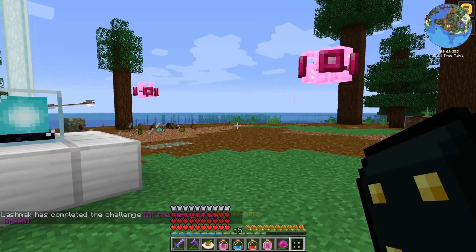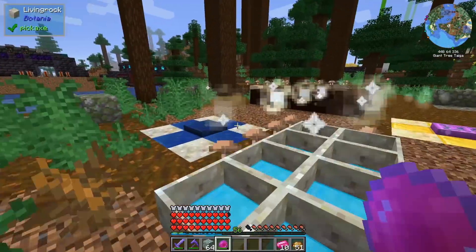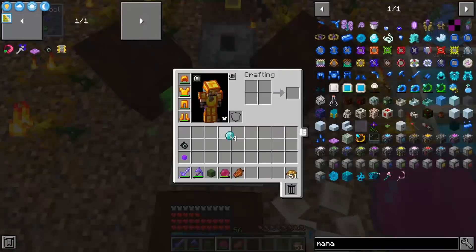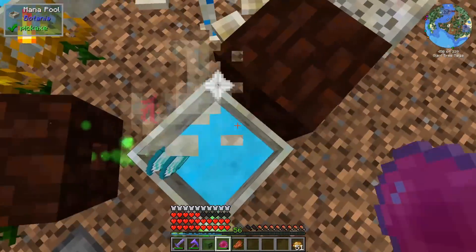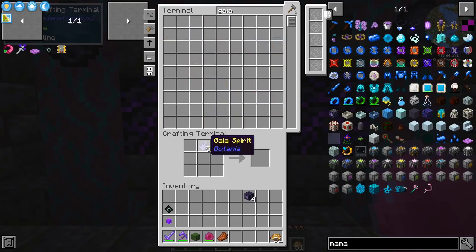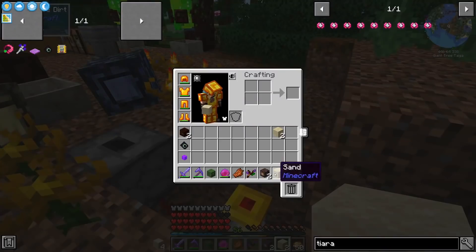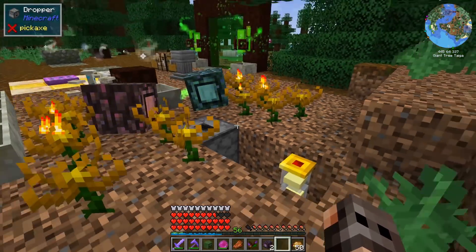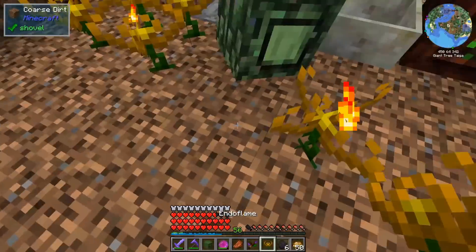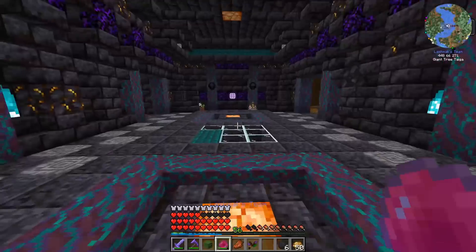We got the loot - slightly disappointed but it's fine. We're approaching the end of the episode but I want to do a few things first. We need to upgrade our mana spreaders - none of the better mana generation methods are available yet, so we'll have four Gaia mana spreaders. We have five spirits left for next episode when we defeat the ender dragon for the tiara. The endoflames can't go below four seconds because they have a resting period - but later we'll have a blaze farm with blaze rods.